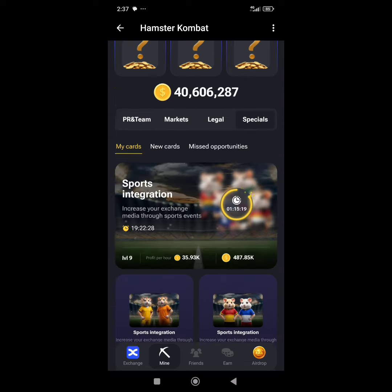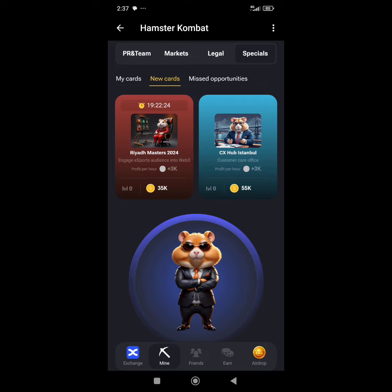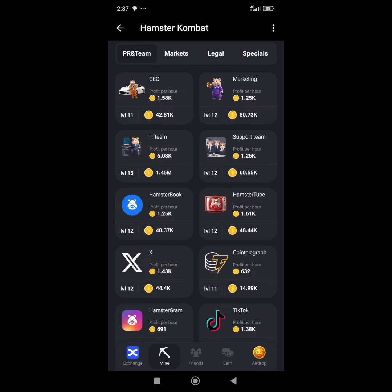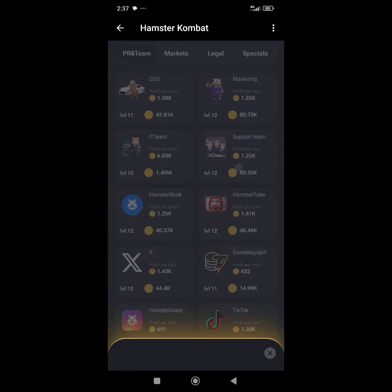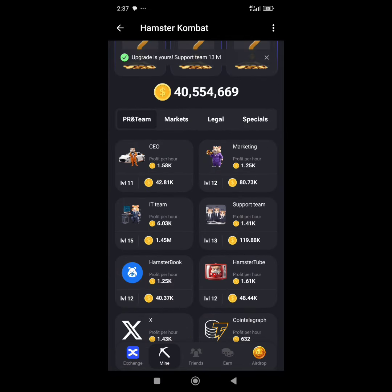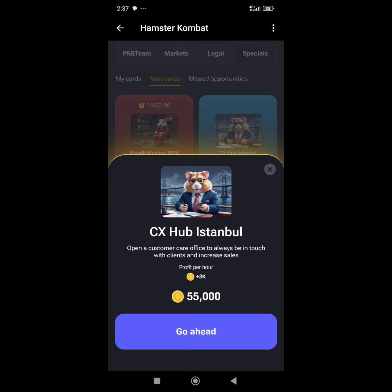Our card for the day is going to be in Special, so let's go over to Special and then to New Card. You have to make sure you have unlocked this particular one. To unlock the CS Hub, you need to have your support team at least at level 12. I'm now at level 13, so back to it — go to the New Card section.